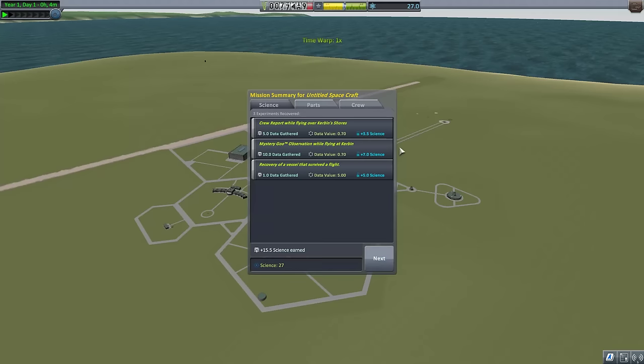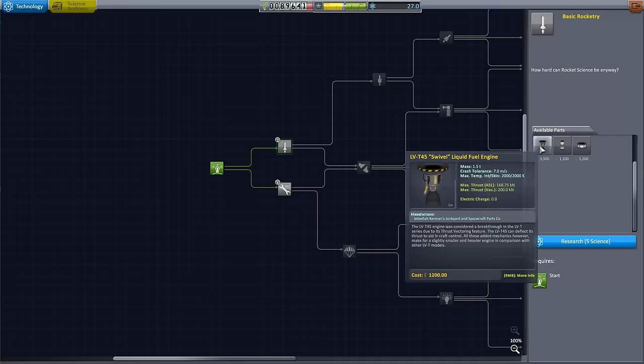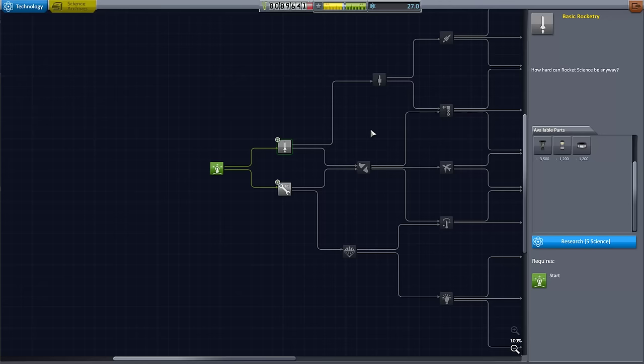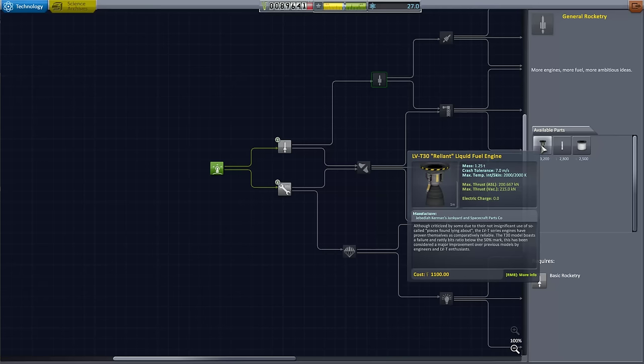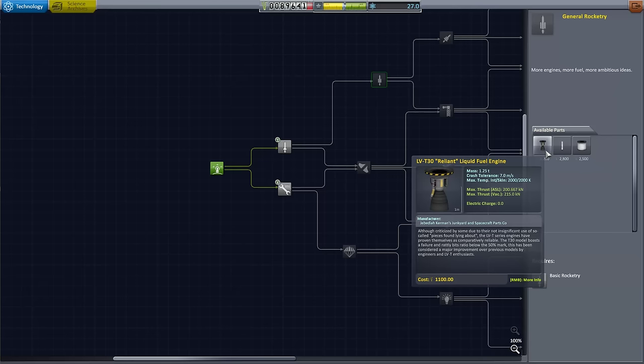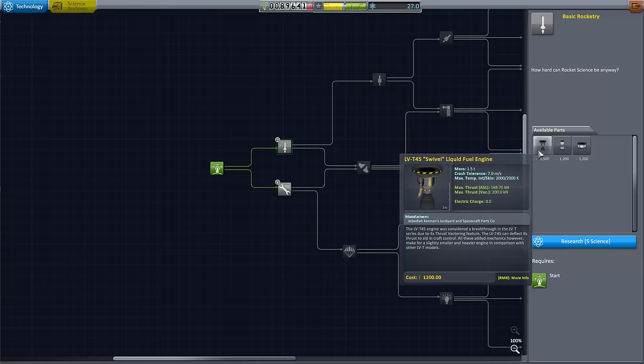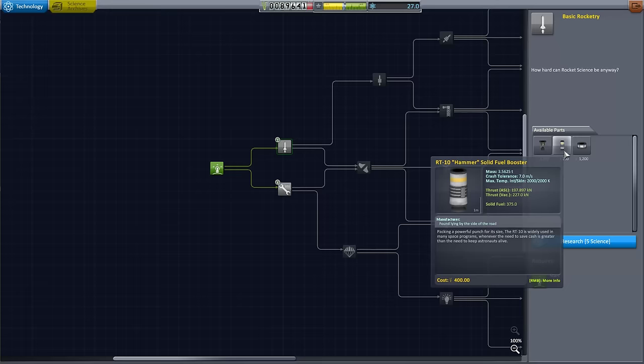We didn't complete another mission, but we've unlocked a fair amount of science — currently sitting at 27 science. We're going to go to the research and development lab and unlock basic rocketry so we've actually got the liquid fuel engine, the swivel. Swivel still comes first, which seems a bit odd because the Reliant — which doesn't swivel — comes later. But the Reliant is cheaper and has much better thrust, especially in the atmosphere. The max thrust on the swivel is about 170 kilonewtons, while the Reliant has 200 kilonewtons and is slightly lighter at 1.25 tons vs. 1.5 tons.